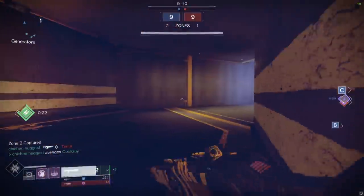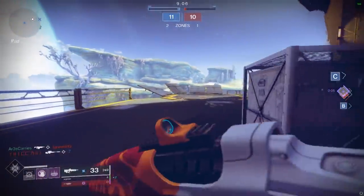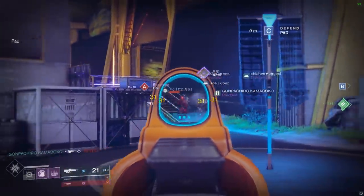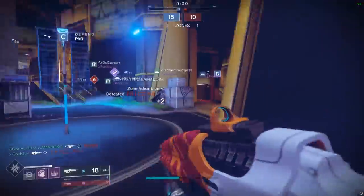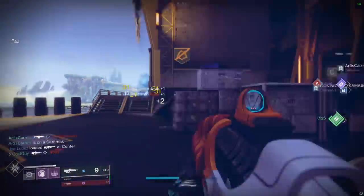Bygones has Headseeker Kill Clip, Outlaw Kill Clip — that's Kinetic — and Rampage rolls. In the energy slot, we have Last Perdition. It has Firmly Planted Kill Clip, Firmly Planted Rampage, Rangefinder Kill Clip, Outlaw Kill Clip, and so on. Really good perk combos. The Geon VII has a couple that are really special as well.